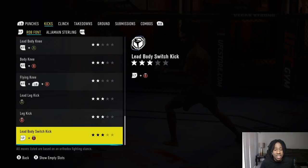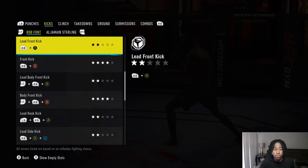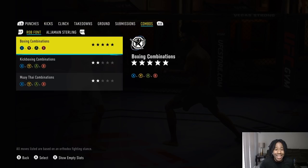Going over to his kicks, he has some decent kicks. What I like most is that he has body front kicks and front kicks to the head. He does have a pushing side kick, but overall I want to be pressure boxing or kickboxing and outside fighting. Mostly in this video I'm going to be pressure boxing my opponents. Going over to his combinations, he has level five boxing combinations — this man's hands are lethal.